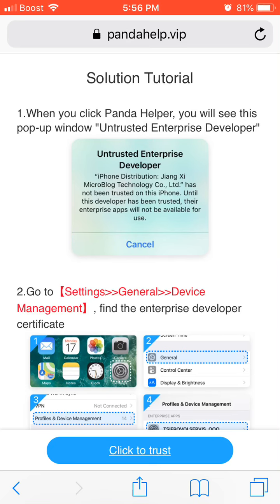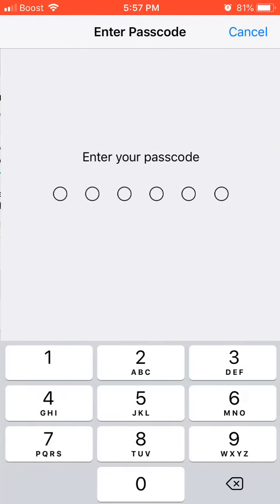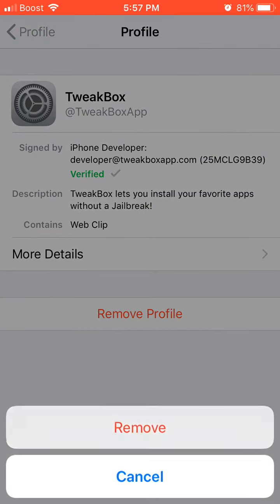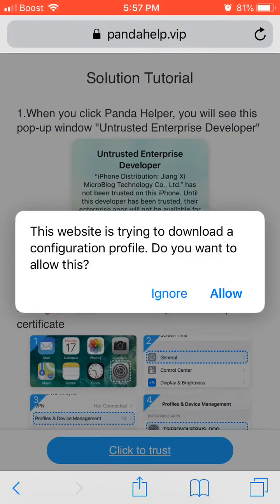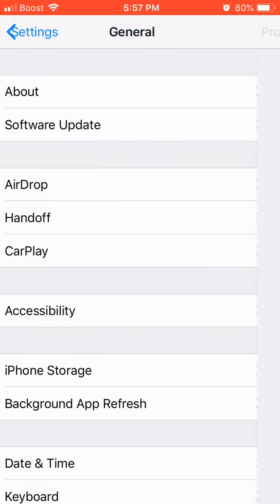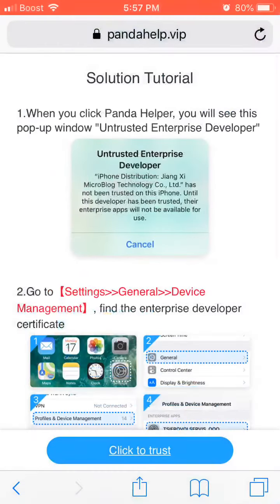I'm going to click the red thing again. Apparently it won't let me click the red, so I guess I have to remove this. I'm going to remove it, go back, and Allow. It was just working guys, I don't know what happened.